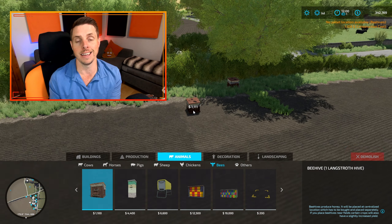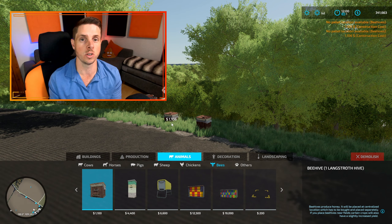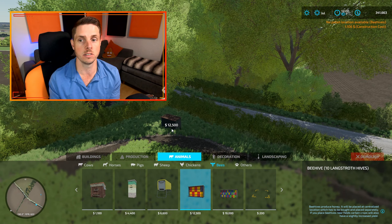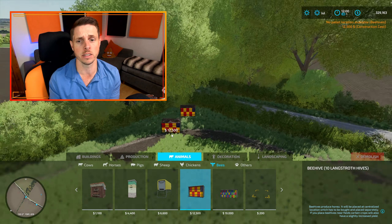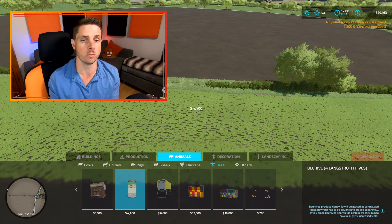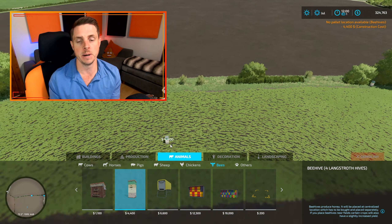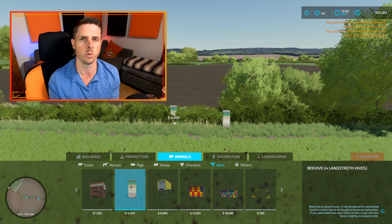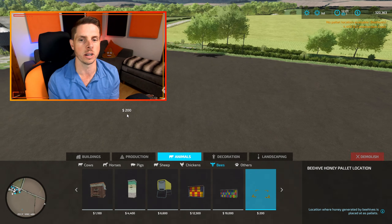Indirectly, bees also make money by pollinating crops if you place the hives close to your fields. This increases the yield of those crops, so at harvest time you have more crop and make more money — again with no input required. You can also be quite strategic with hive placement for decoration; done right it can look really nice and give your farm some character. Bees are one of the most overlooked income generators in Farming Simulator.